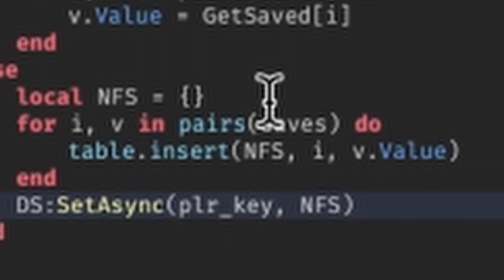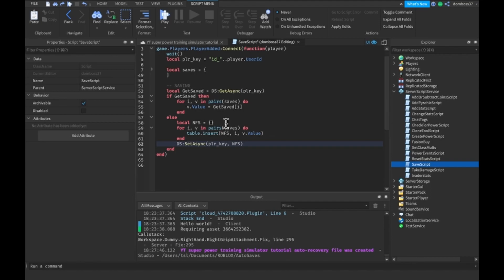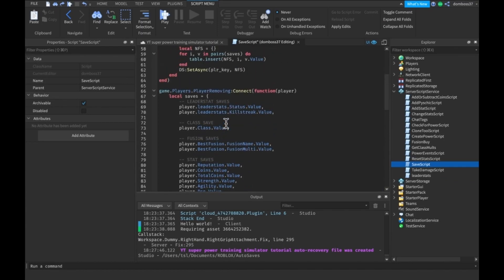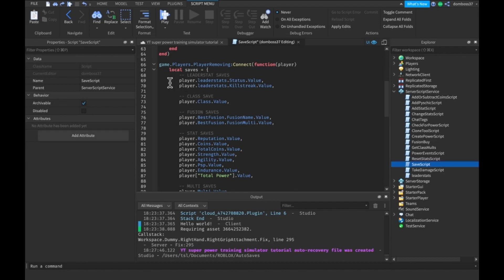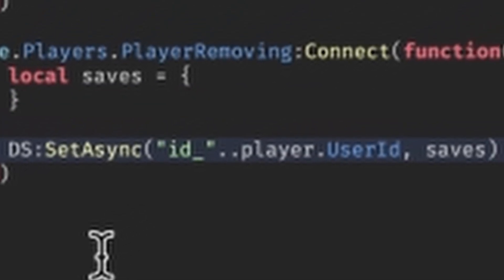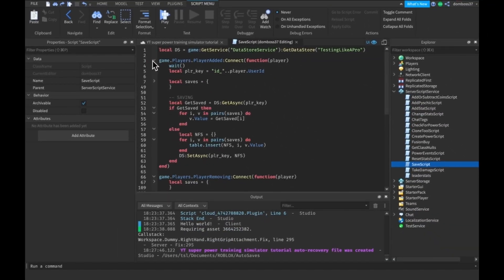That should be saving stuff, but it will only save on join - when you leave it won't save yet. So we'll make a Players.PlayerRemoving function and have pretty much the same stats thing, except with dot Value after everything, so it's the values of all the stats we want to save. Then we set the DataStore using our player key - 'id' plus UserId - and pass in our saving values.